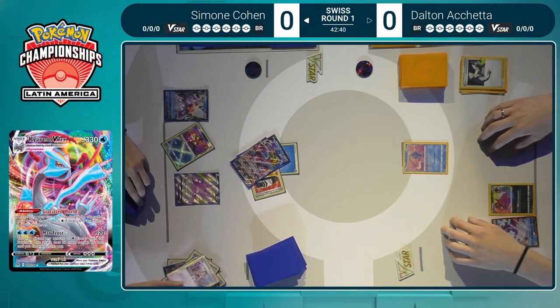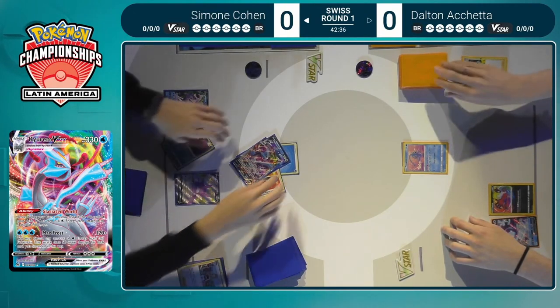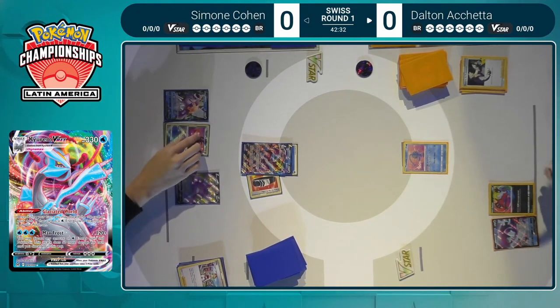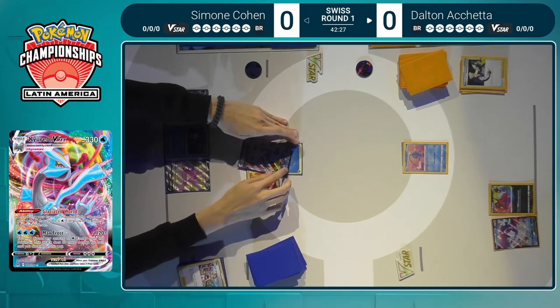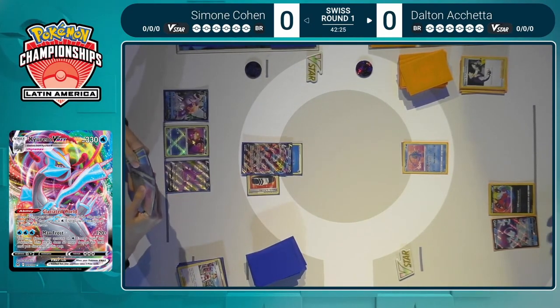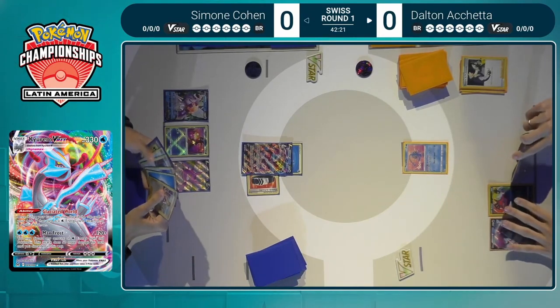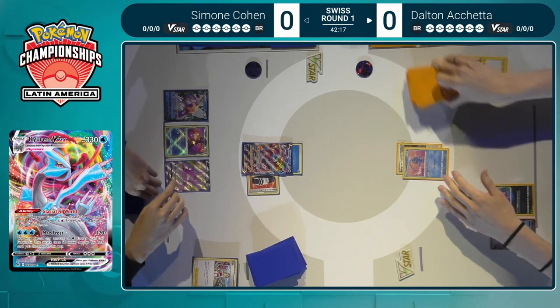But Simone actually goes for it — let's spin the wheel. It does not pay off, discarding an Irida unfortunately. That's the downside of using Glaciated World in a spot like that. Irida would have been a pretty good card to top deck next turn. Sometimes it pays off, sometimes it does not. Perhaps if there was a way to get a third Water energy on, it might have been worth the gamble, but yeah, it's not paying off.